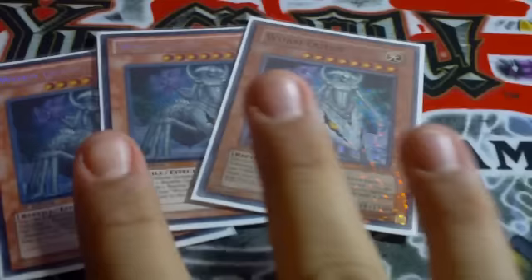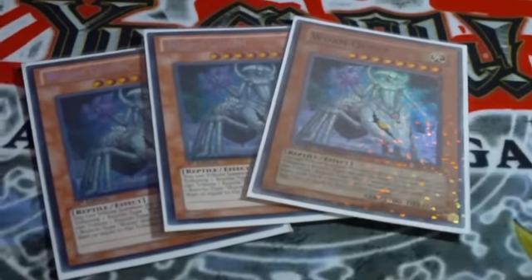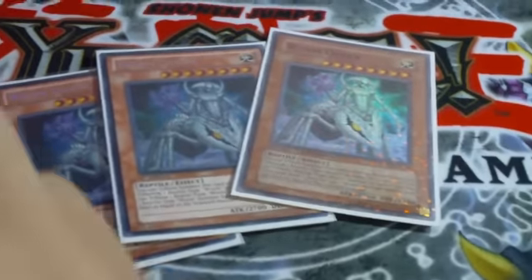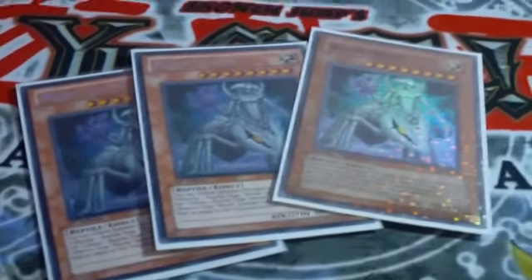Three Worm Queens. Worm Queen is pretty much Lone Fire Blossom but in a more powerful form. It also acts like pretty much a Monarch. You play it, tribute one worm, play it, and from there you can do crazy combos.